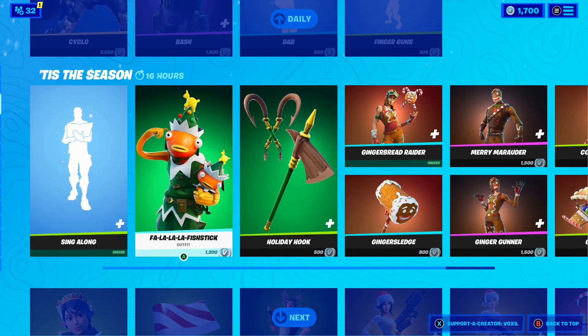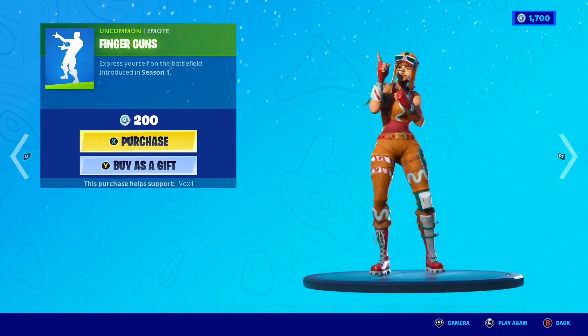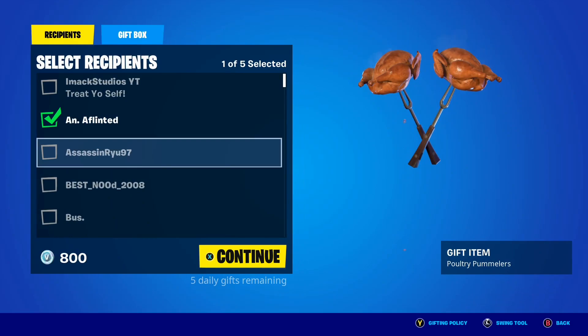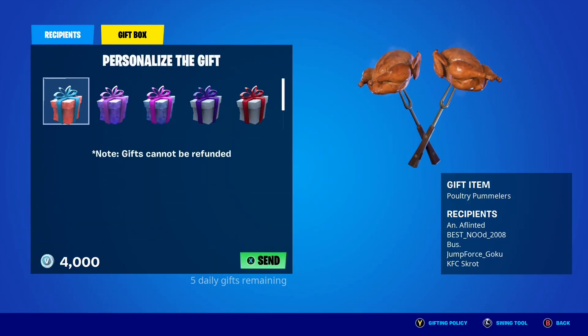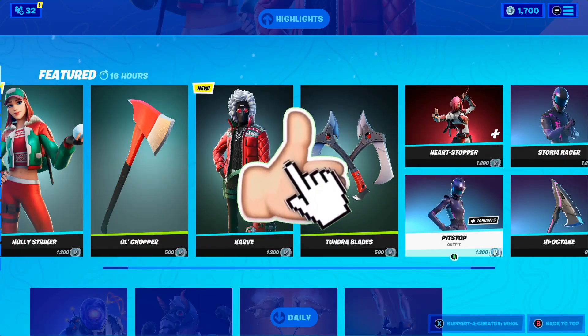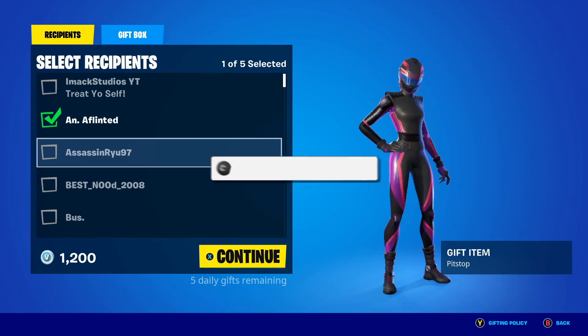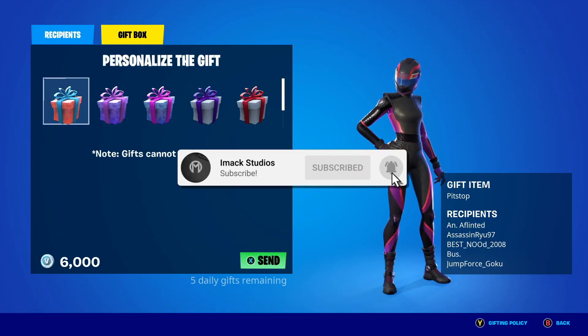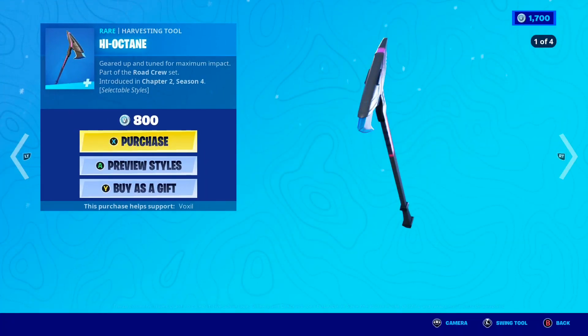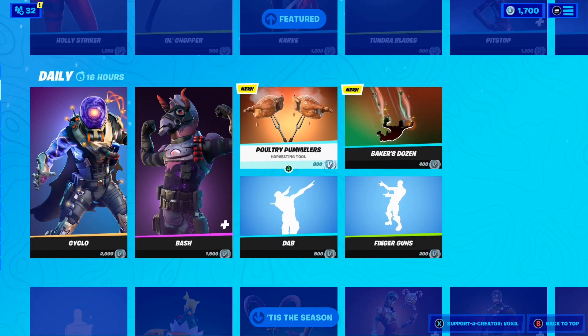But just before we get into it, I'd like to let you guys know that I do give gifts to my subscribers here on the channel. So if you would like the chance to receive a free gift from me in Fortnite, all you have to do is smash the like button down below, and of course subscribe to the channel with the post notification bell turned on. Once you've done that, comment your Epic Games username down below in the comment section so I can add you guys on Fortnite and send you a free gift.